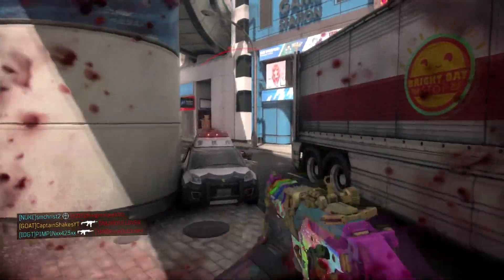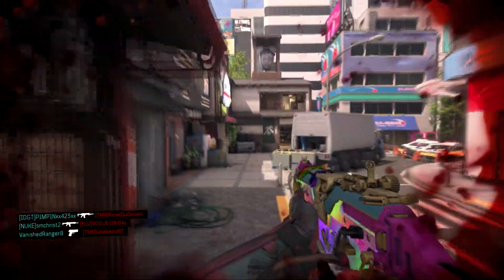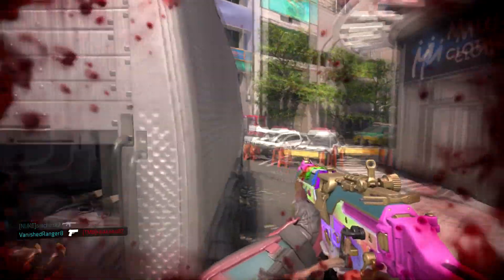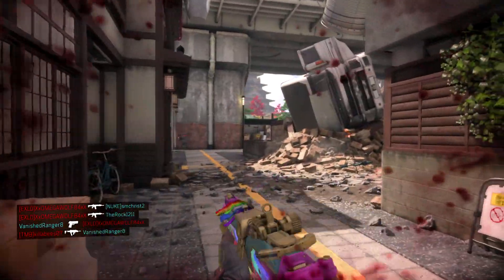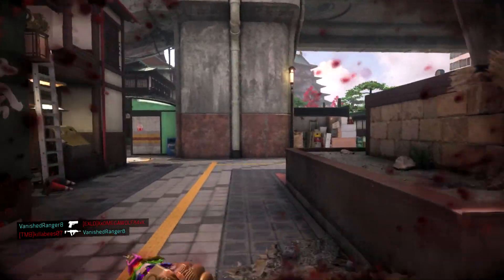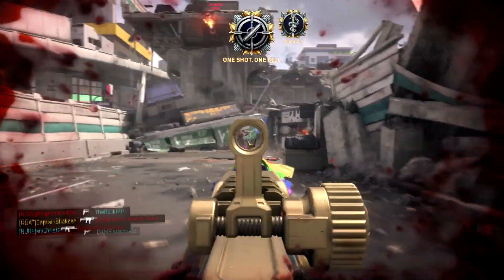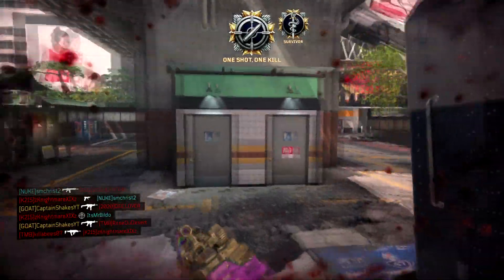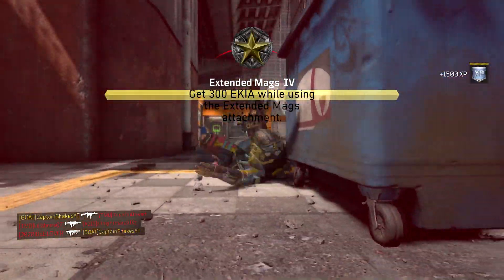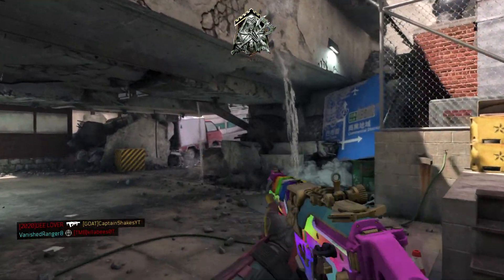That is the class setup — I hope you guys enjoy it and enjoyed the gameplay in the background. With this class setup you are going to be able to rush at full speed, jump shot, go into the enemy spawn, clear out the spawns, and get those three, four, five-man feeds. Let me know in the comments if this class setup works for you. I will be posting more hardcore class setups in the upcoming days. Don't forget to like, subscribe, stay cool, and as always, keep on grinding.